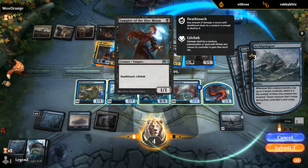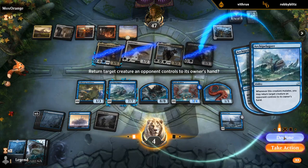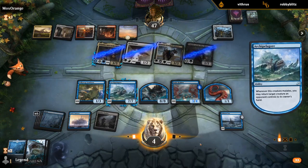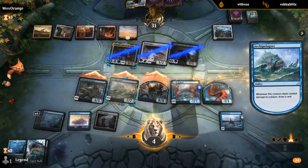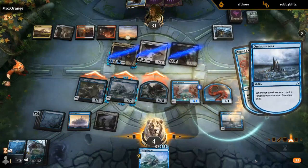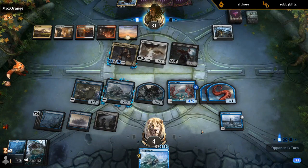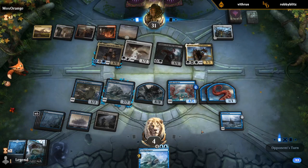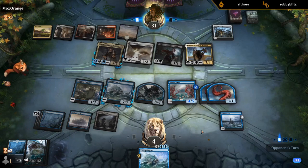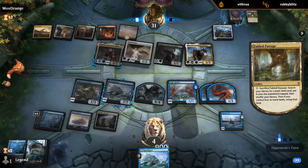I guess I can always decline here — decline, take action, attack. So mana efficient. Opponent down to 31. I have 22 points of power on the board, but I could add a couple before we attack, thanks to mutates.